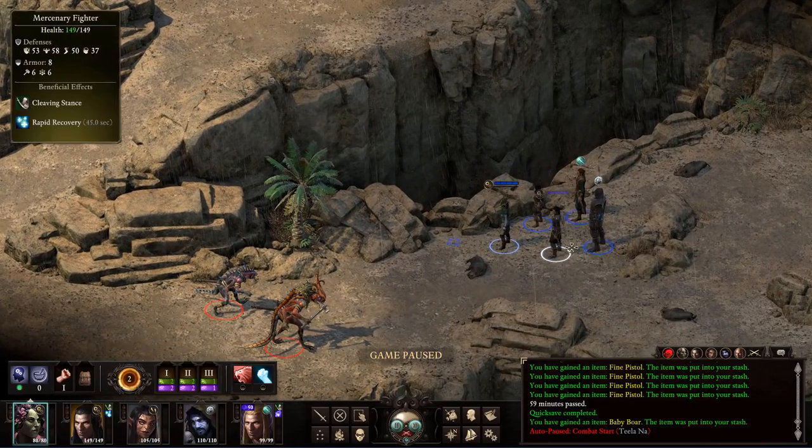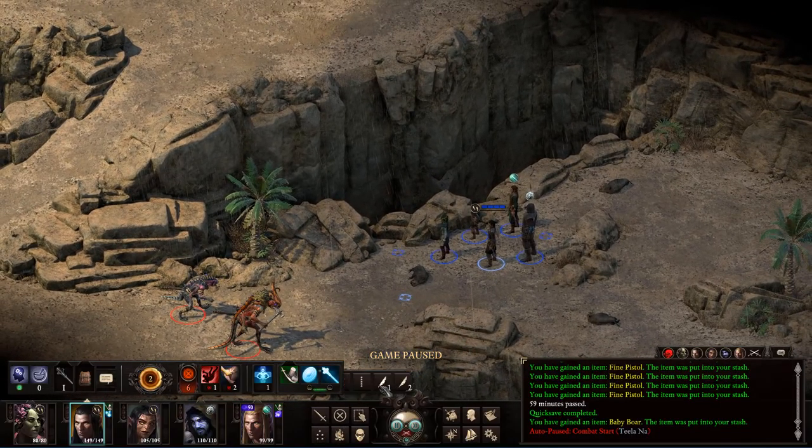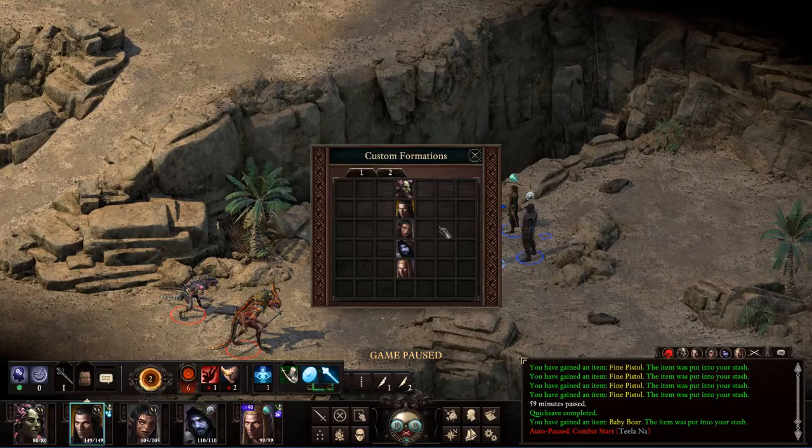These guys are all out of position as the fight starts because of the way the beta is broken in terms of custom formations just not working. Well, they work, but then when you quit the game and restart the game, they're back to that straight line again. Custom formations work even when you reload your game, but if you quit and restart, they reset.